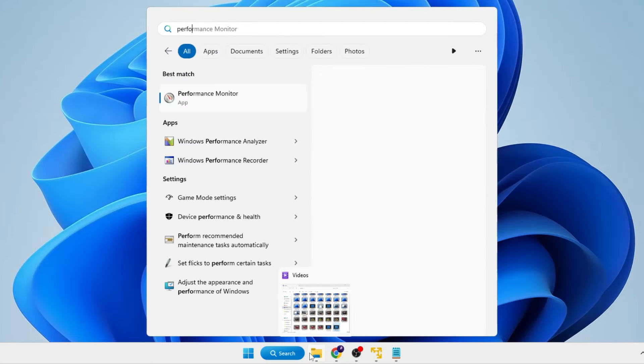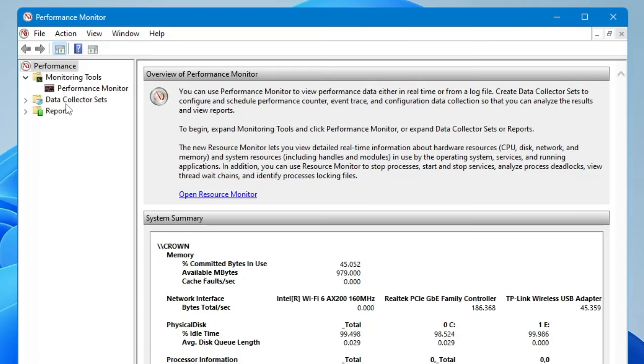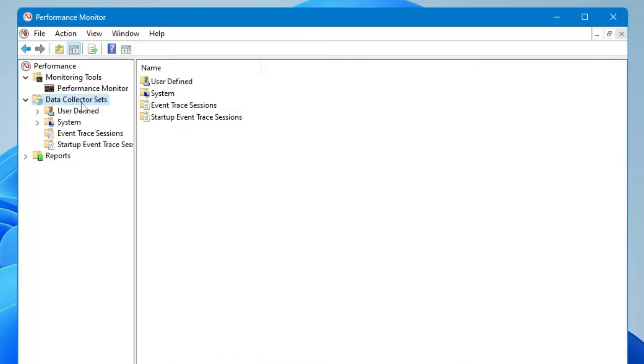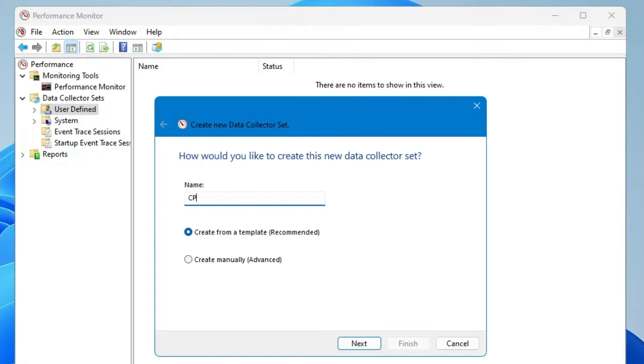From the suggestion, click on 'Performance Monitor'. From the left-hand menu, click on 'Data Collector Sets', double-click on it, then click on 'User Defined'. Right-click on it, go to New, and choose 'Data Collector Set'. Name it 'CPU Boost', and instead of 'Create from a template', choose 'Create manually'.